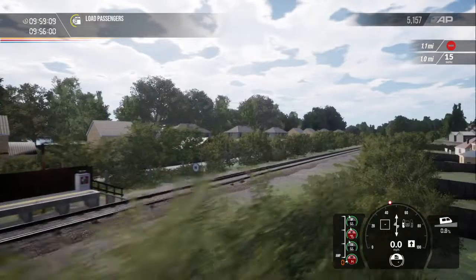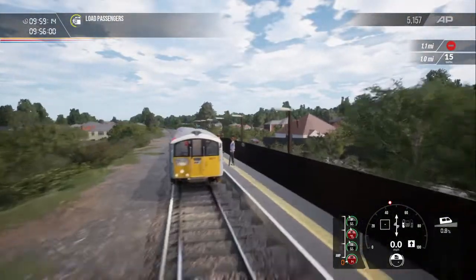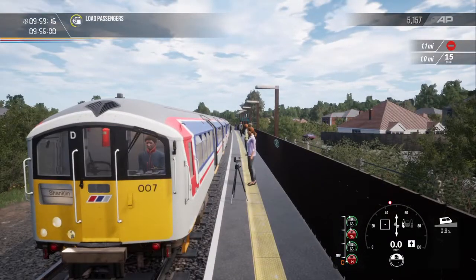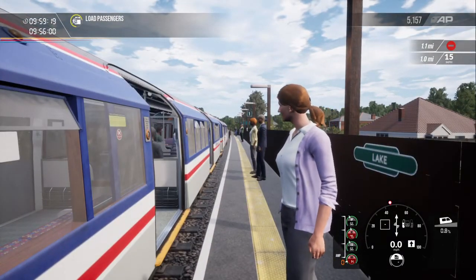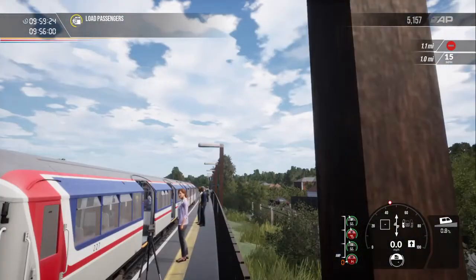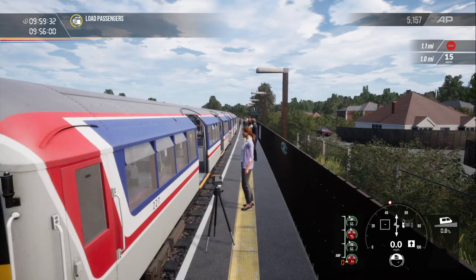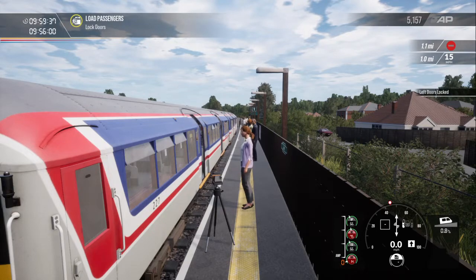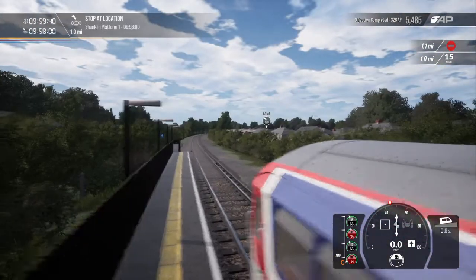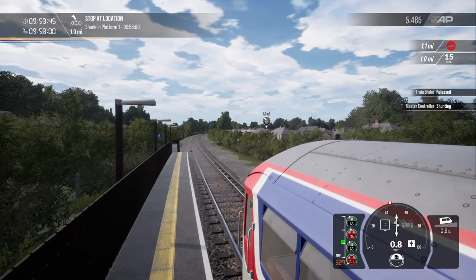There's a free camera option on the classic settings which I'd like to use to explore a bit. This is bizarre — unless they've just arrived and wanted to go to Ryde Pier Head, I don't know why they're waiting. But it's about driving the trains at the end of the day, and not about the lifeless NPCs. Let's close the doors and make our way to Shanklin Platform 1 where this service will terminate. Let's release the brakes and off we go.